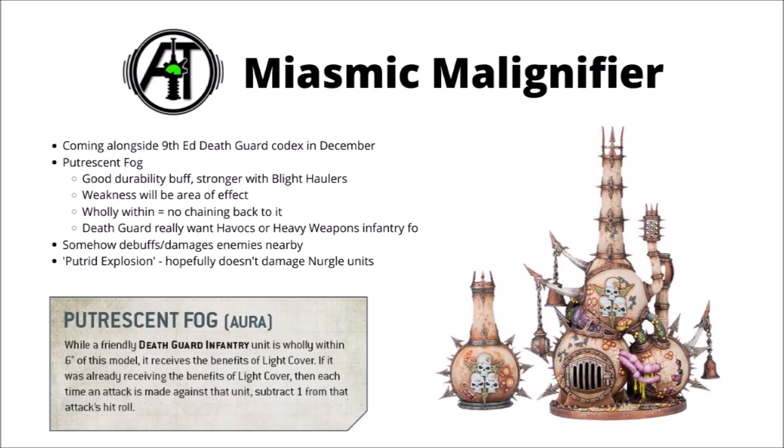For an already durable army, it's quite nice to have yet another layered durability buff to make Death Guard even harder to remove. It should make Plague Marines or Terminators a lot more tanky, and could be really good when combined with the Mephitic Blight Hauler, which can already give them light cover. That means with one of these and a Mephitic Blight Hauler nearby, you could have Terminators saving on a 2+, with plus 1 to that saving throw, and also minus 1 to hit — without investing in any psykers.